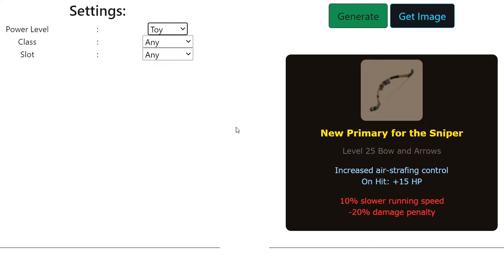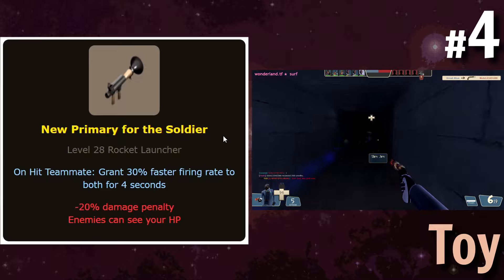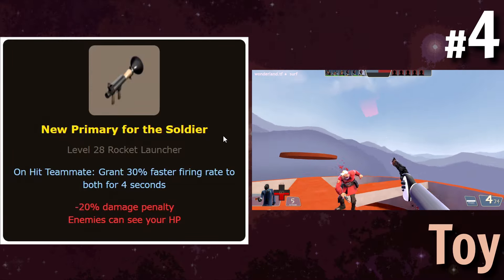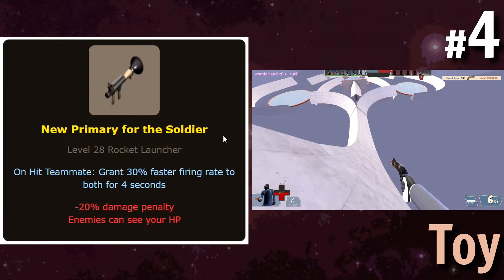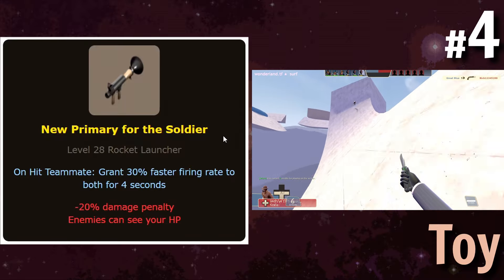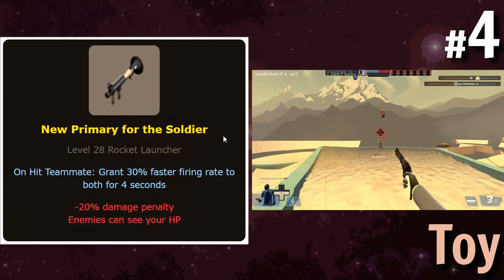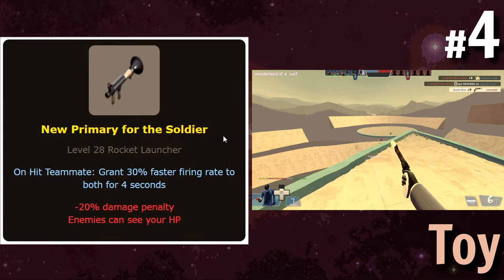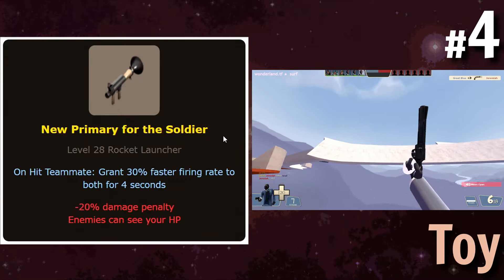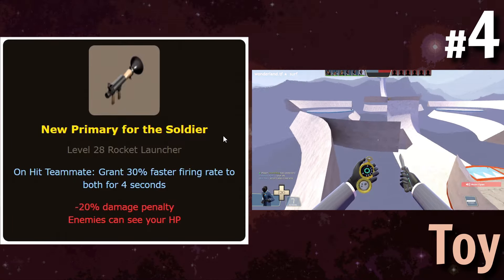Let's switch to Toy power level. A new primary for the Soldier which, on hit teammate, grants 30% faster firing rate to both for four seconds, but it has a 20% damage penalty. Is that both you and your teammate? I'm guessing that's what this means. I think this would be a really good support option for Soldier — you could almost run a full support Soldier if you ran the Whip, this rocket launcher, and one of the banners. The 20% damage penalty is a pretty appropriate downside for this type of weapon.